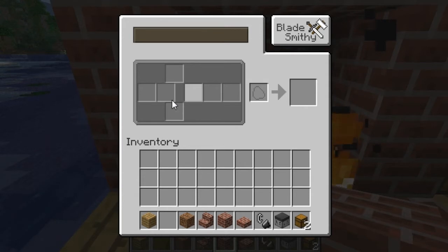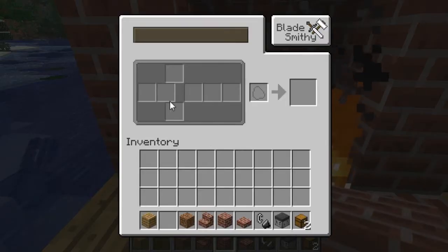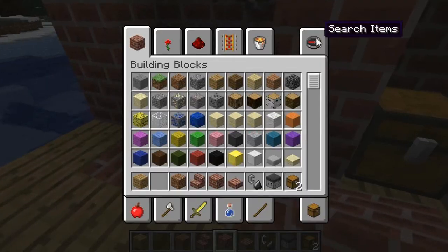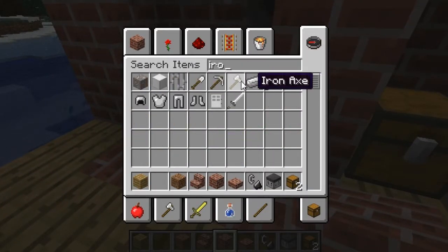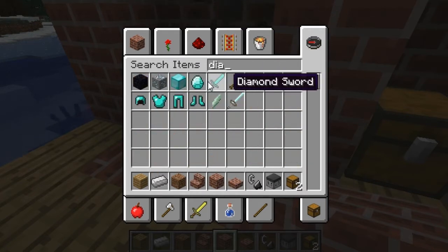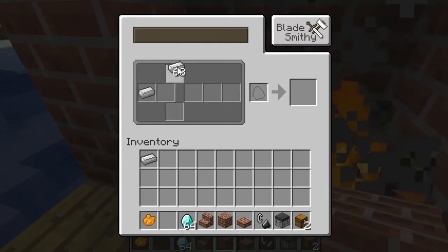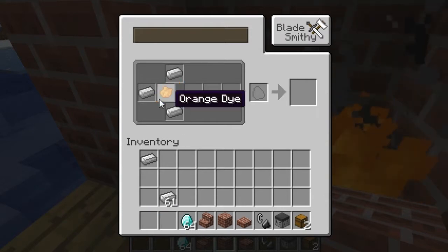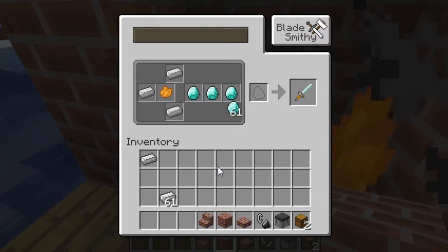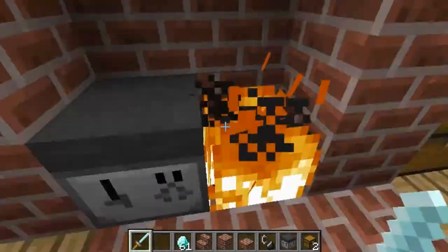This is a blade smithy — you need fire beside it and air on top of it for it to work. Basically, how you would make a sword is you would need iron. I'm going to make a diamond one — iron things here, your color right here, and then your last material there, which also can be iron. And then you can get a blade; in this case it's a diamond blade.